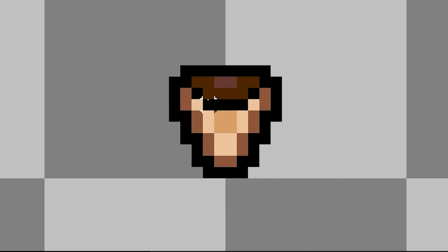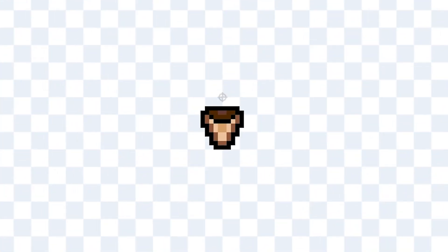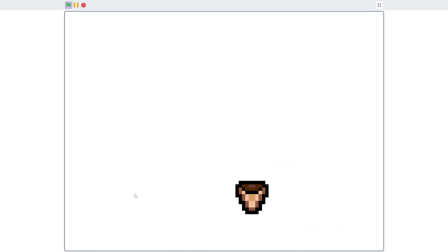I began by deleting Scratchy, and then I drew up this little basket so I could use it to catch fruits, which would be the main mechanic of the game. After importing it into Scratch, I gave it a really smooth mouse transition, and then right after I basically copied the code and made it tilt.